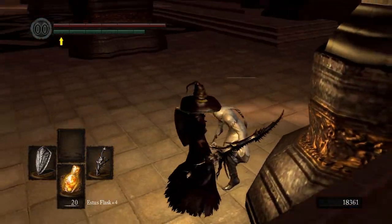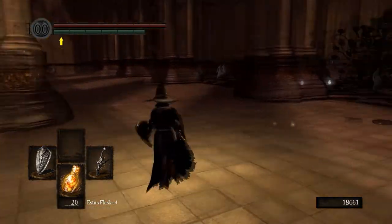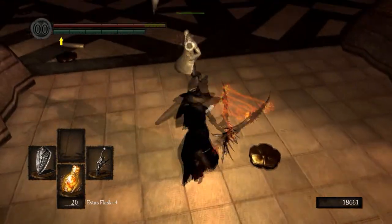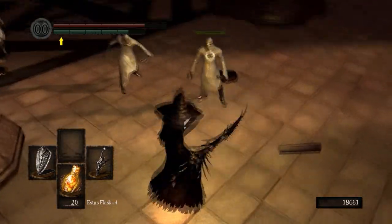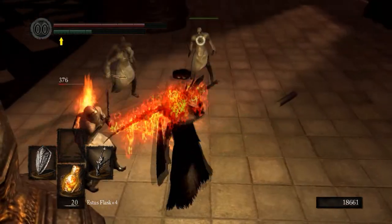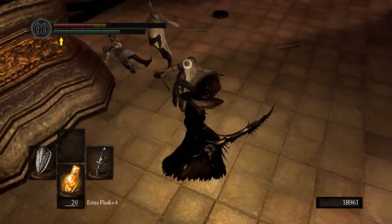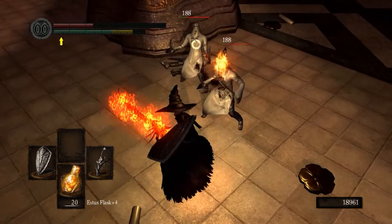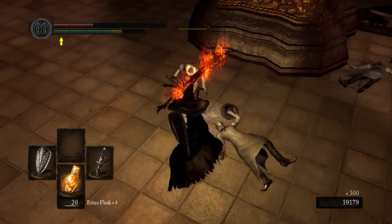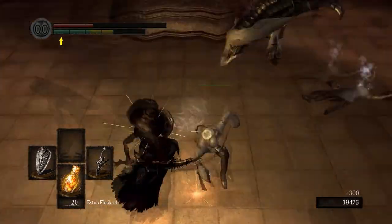They drop the Painted Guardian Sword. You can see how quick the attack of these enemies is. We actually want to get that armor over there. I'll take on all of you. Stop flipping around like freaking ninjas! Can you explain that one to me — what the heck are you doing with your friend there?